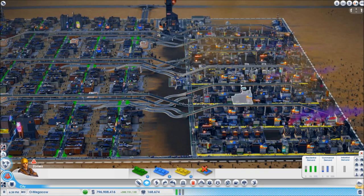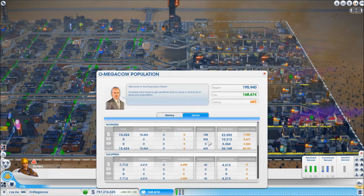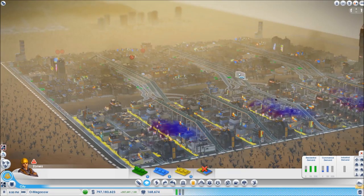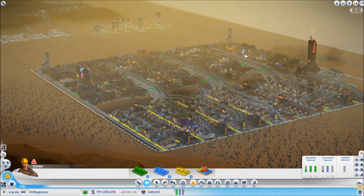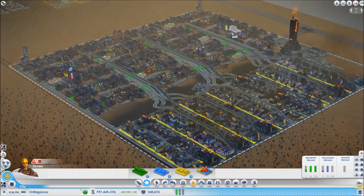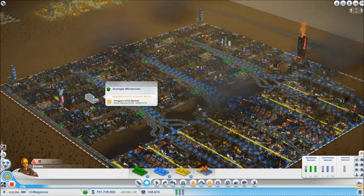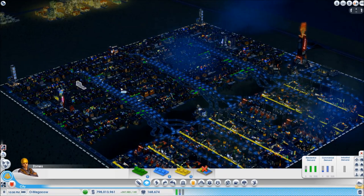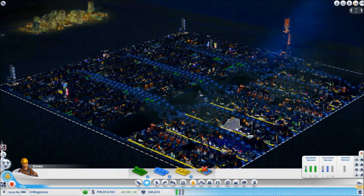We are still getting some lack of workers over in the factories, but it's intermittent — it comes and goes. We're getting like five or six hundred medium wealth commuting in from over here. Now, one thing — if you're going to start encouraging commuters, whatever you do don't put in regional buses or trains, because you'll get tourists, and they're a bit of a nightmare. They'll go to your commercial, get bored, leave the city, and you'll get huge traffic jams of low wealth tourists driving out.